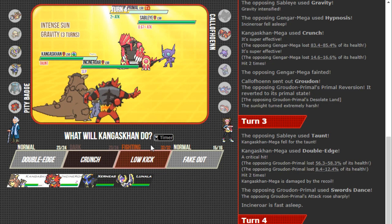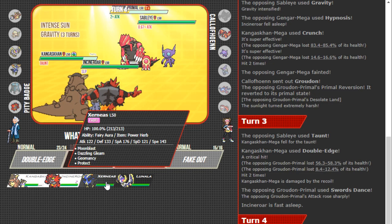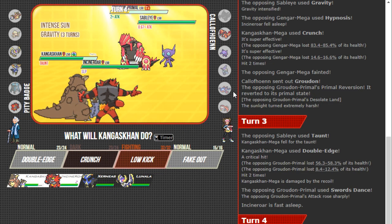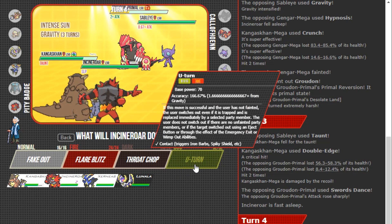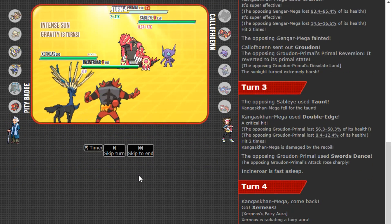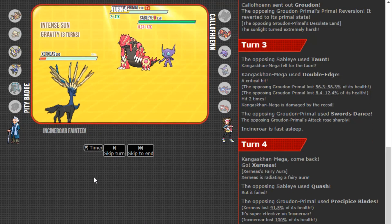Moonblast or knock out Groudon? I'm not sure that crit might actually be really handy here. I'm thinking we sack Xerneas though — here's the thing: if I sack both these Pokémon to Quash into Precipice Blades, I'm in a bad spot against the Groudon. I don't know if Xerneas will knock out Groudon, so I think I'm just going to sack Xerneas and go straight for the U-turn into Groudon. We see Quash, Precipice Blades — Xerneas actually survives.